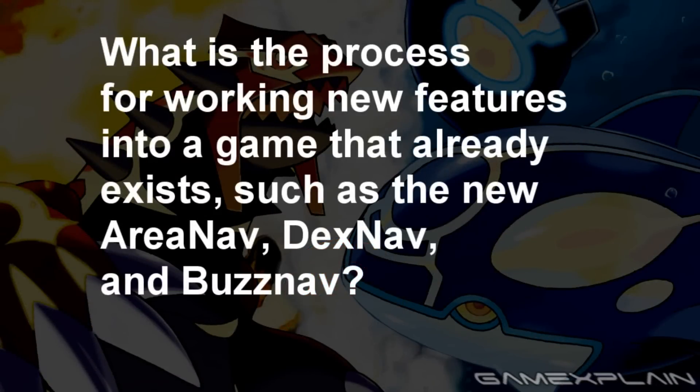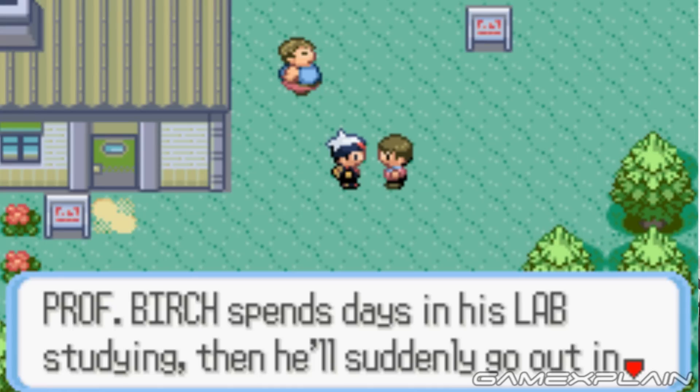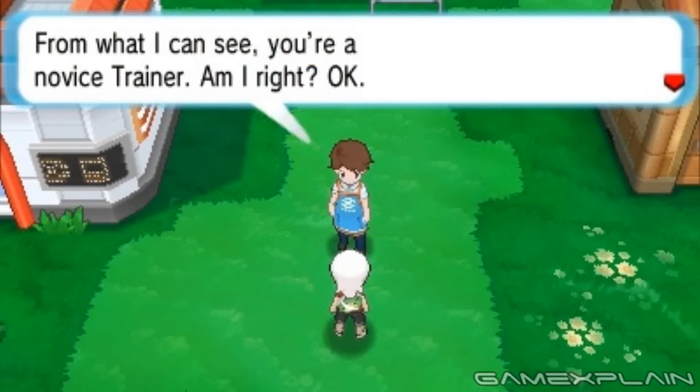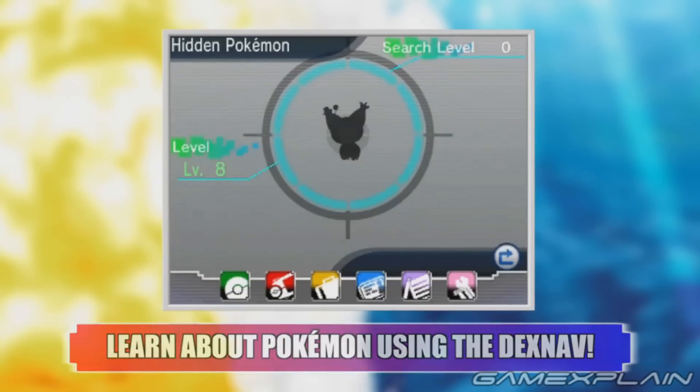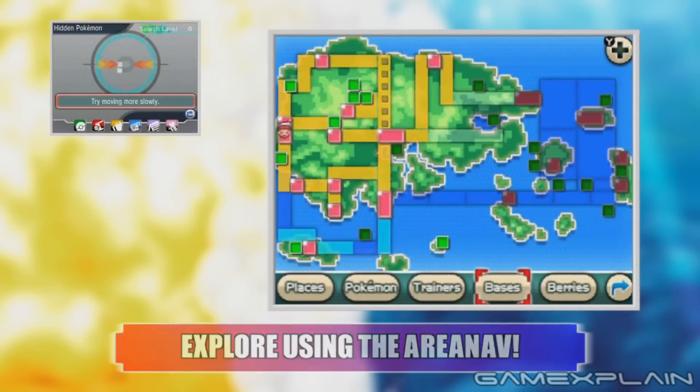What is the process for working new features into a game that already exists, such as the new AreaNav, DexNav, and BuzzNav? It really just comes back to understanding the original philosophy behind Ruby and Sapphire and then taking that same core concept and coming up with ways to express it using the modern hardware. With the graphics, for example, we went with 2D in the original game and we're now updating those to 3D. In the original Ruby and Sapphire, there was a device called Pokégear on a separate screen. The core idea was to offer supportive information for the player's adventure, so now that we have a second screen on the 3DS, we can add a lot of things to it — like the BuzzNav that offers information on what other players are up to, and the DexNav which gives supportive information about Pokémon in the surrounding area.